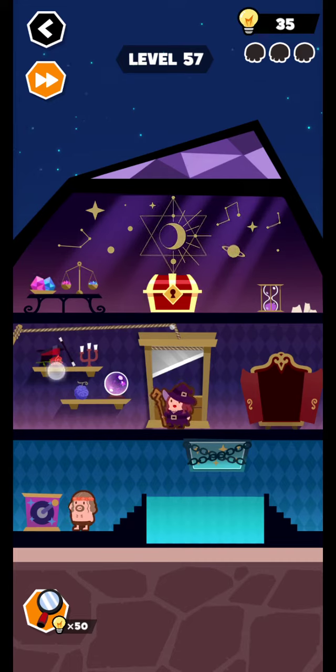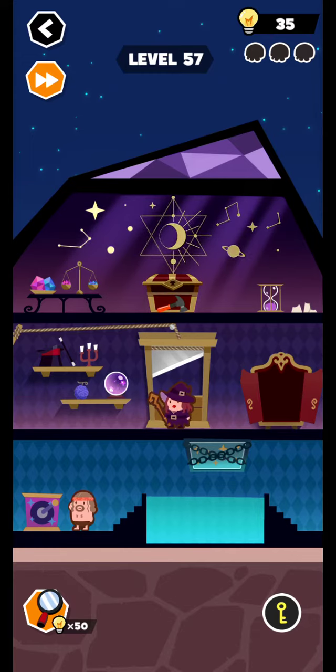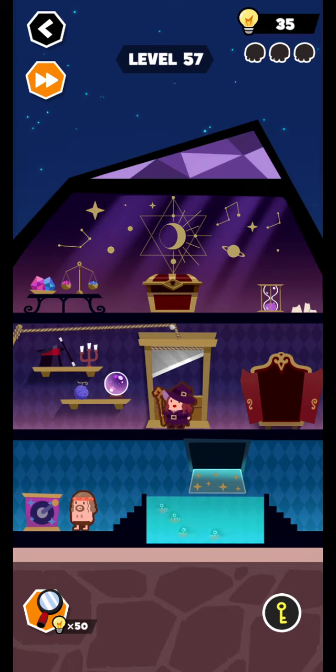And tap the flower — okay, the flower moves to here. Yes, tap the key and the key moves to here. Open this box. Okay yes, tap this, and this moves to here. So good.